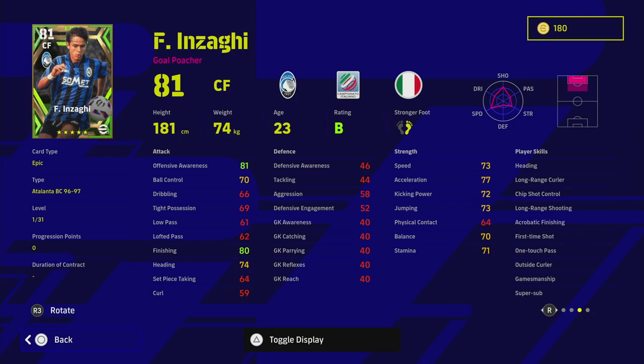People do sleep on him because there was a free version of him released, and I have done a training guide on him as well. This one is slightly different but still similar. The player skills you're looking at are heading, long range curler, chip shot control, long ball, shoot long range shooting, and then the key ones for this card: acrobatic finishing, first time shot, and one touch pass. The game-changing one for him is super sub. When reviewing Inzaghi's impact, I would definitely not recommend you base your team around him and start him as your main striker. His main goal coming on should be as a super sub, to score goals from the bench — that's his main role.